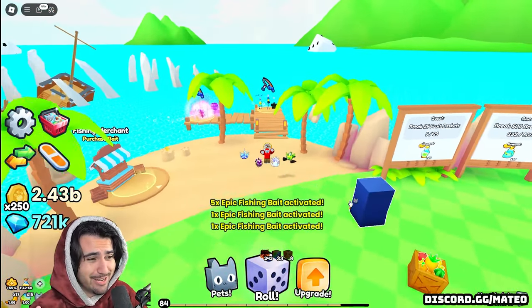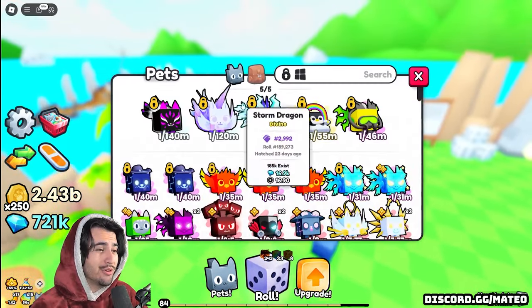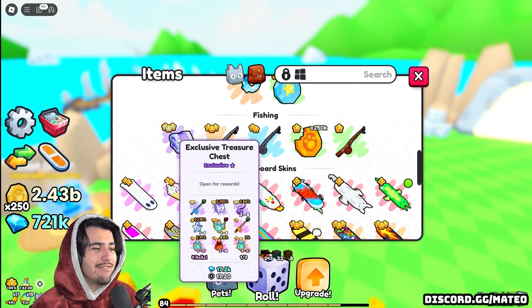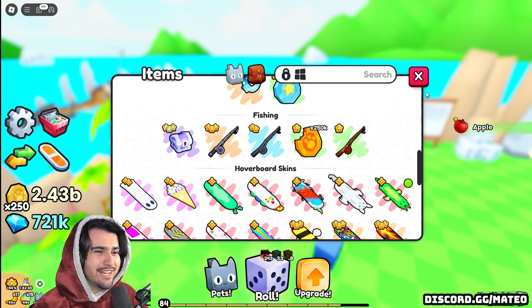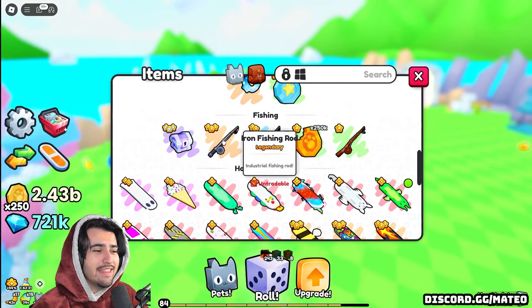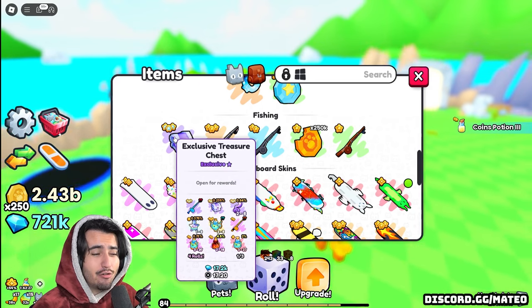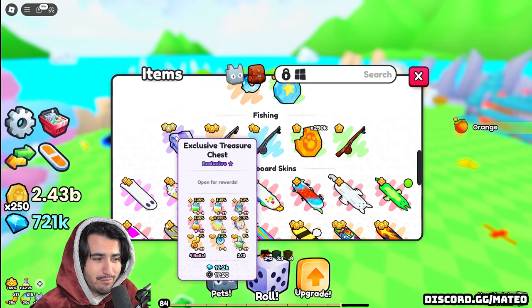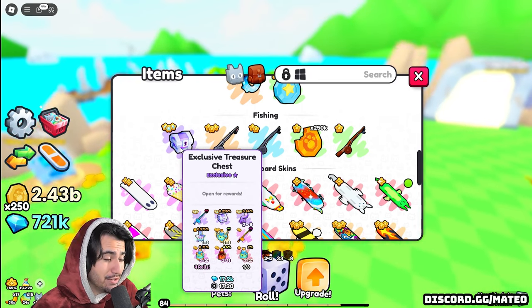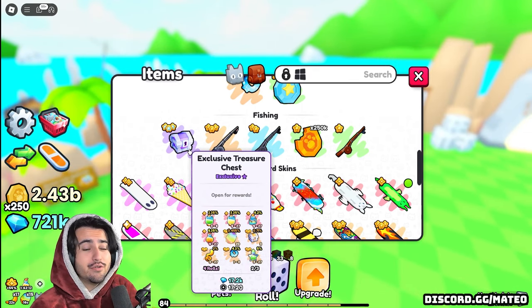I really don't want to make this video too long and I'm already over an hour into this recording, so I've been having way too much fun opening these. We have only one exclusive treasure chest. Honestly, if we open this and don't get anything from the four rolls that you get from opening it, I'll go buy another one from the trading plaza, but let's just do it. Hopefully we get something good — maybe a diamond fishing rod. Let's just do it.